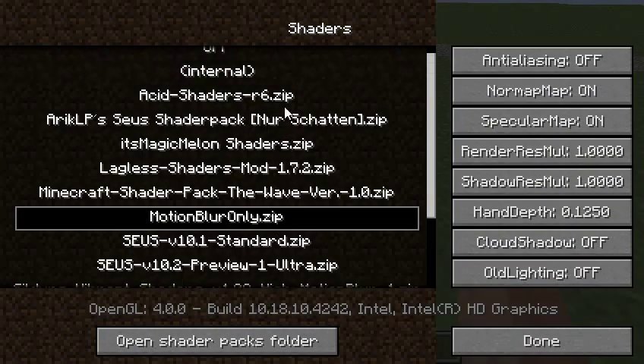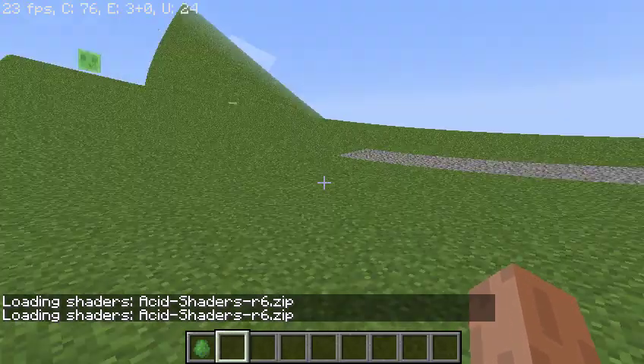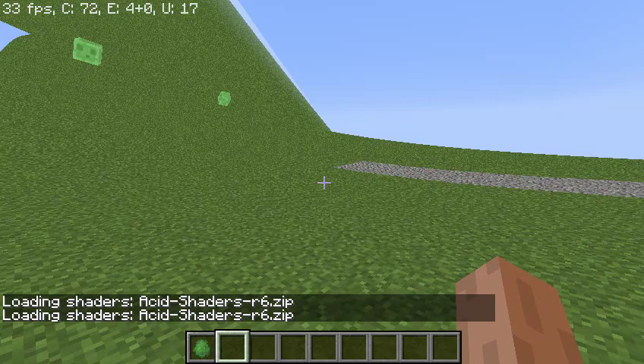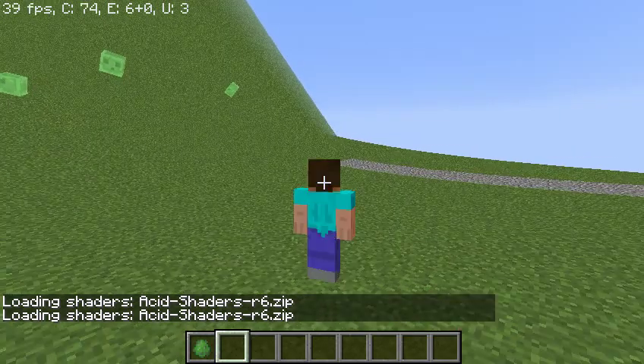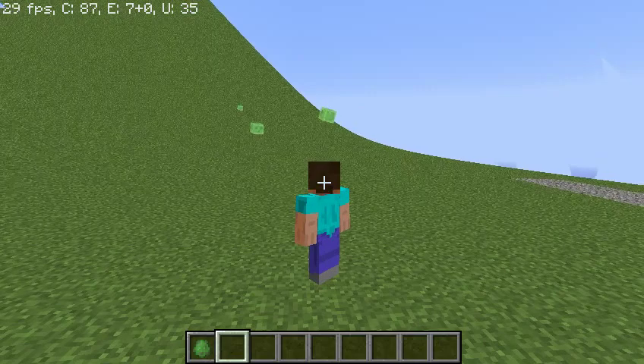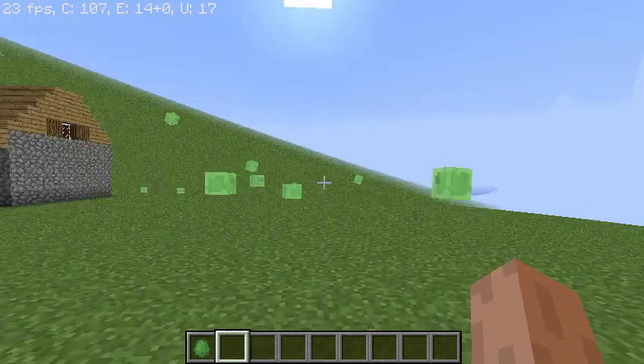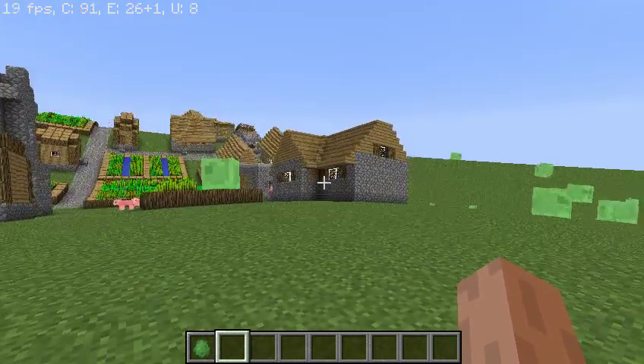Next we're going to put up an acid shader. It's not exactly a shader but it is a shader. It's just so weird — I don't even know how this even works. Look at that, I don't even understand it. It's very confusing.